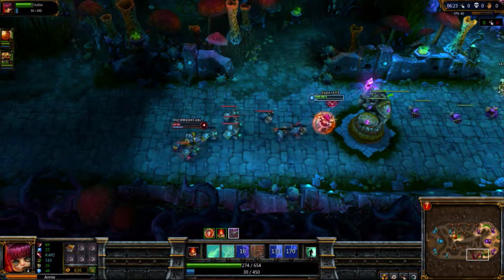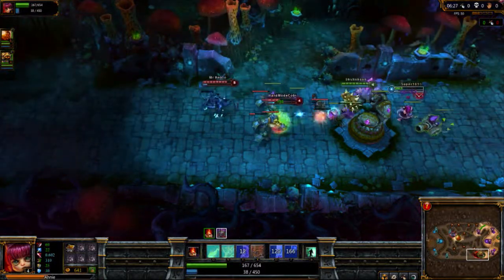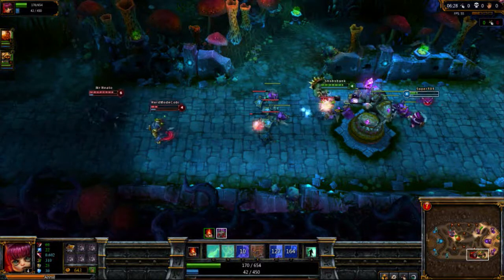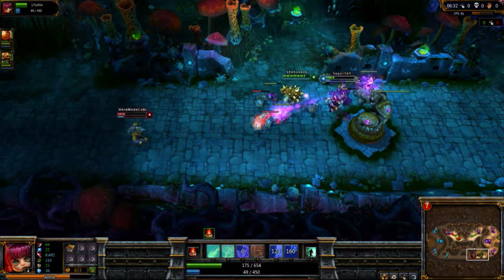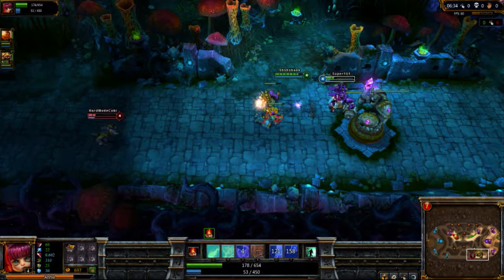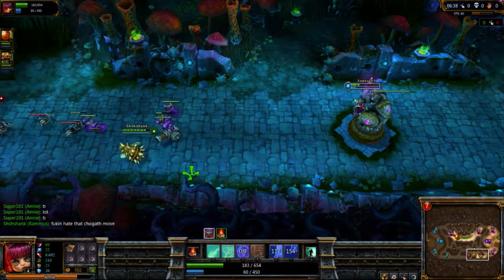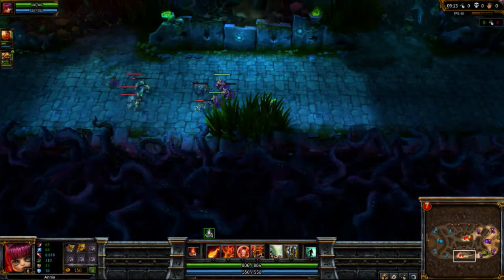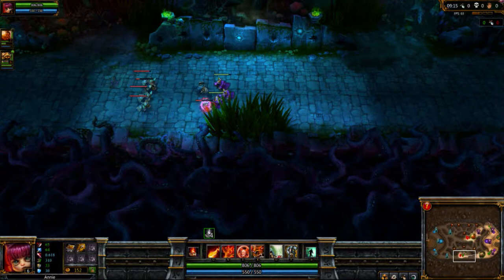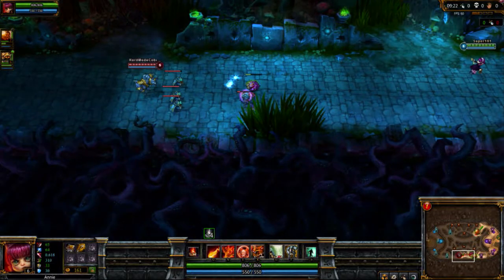The spells I like to focus on most are Disintegrate as my major spell — I like to max it out before anything else. For the others, I spread points depending on the situation: if I'm getting hounded a lot I'll put more into Molten Shield; if my health is staying up I'll put more into Incinerate to deal more damage. I haven't really perfected what items to get the best out of her — I'm still working on that.